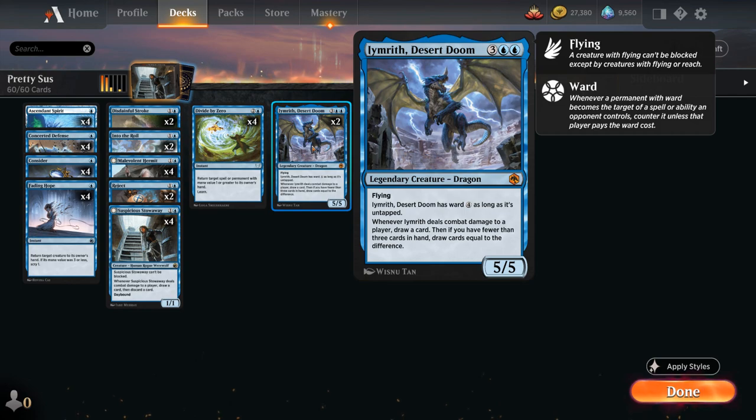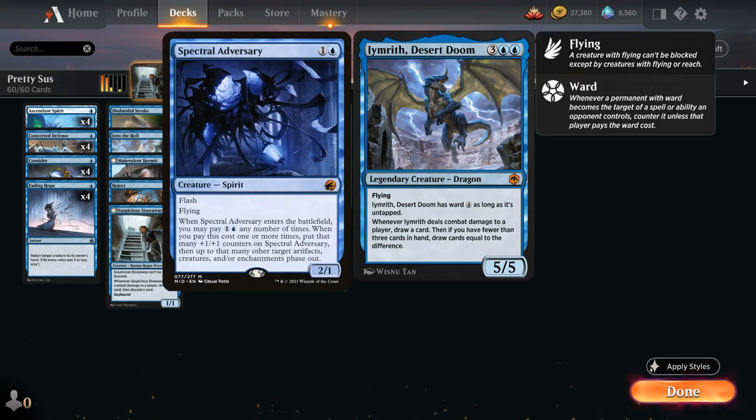Desert Doom isn't particularly synergistic with the rest of the deck since we're a draw-go style deck that wants to pass with mana up, and Desert Doom costs 5 mana at sorcery speed. But it gives us board presence since most of our other creatures are small — that's the main reason it's in the deck. Otherwise we could play something like Spectral Adversary, a 2/1 Flash creature that plays well with our game plan.